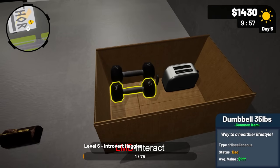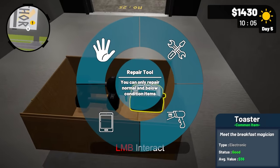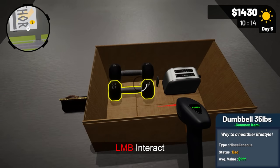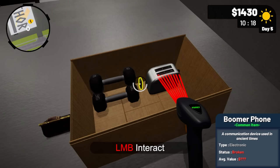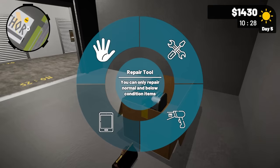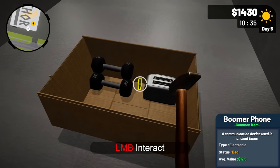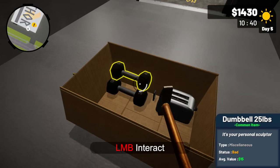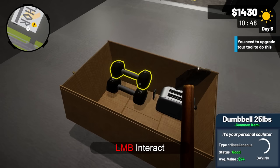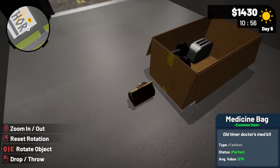I've got recyclables, a medicine bag, and what is that — a boomer phone, like an old Nokia? The bag is worth 75, the dumbbells in bad shape are worth 15. I think we finally found our first bomb of an auction. We have maybe not even 200 worth of stuff and we spent 400. Even after repairing — the phone gets to 28 bucks, the dumbbell gets to 32 — it's still awful.